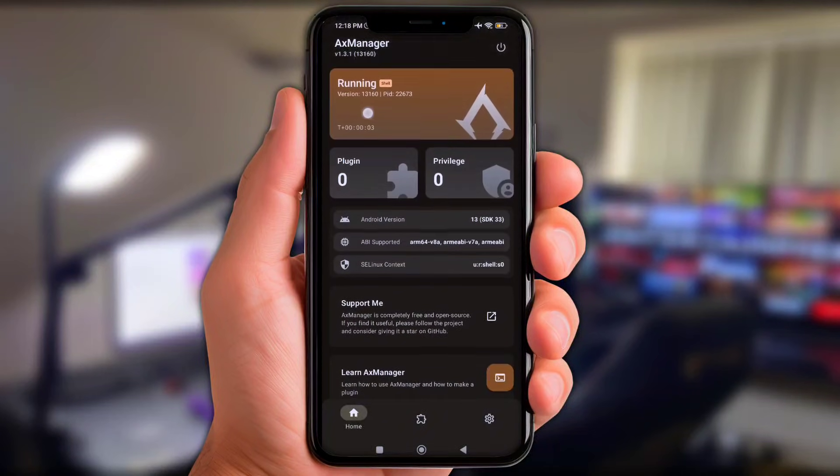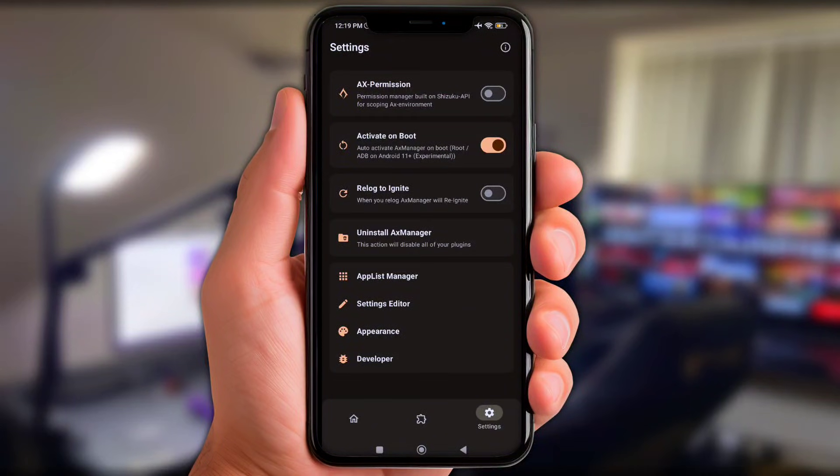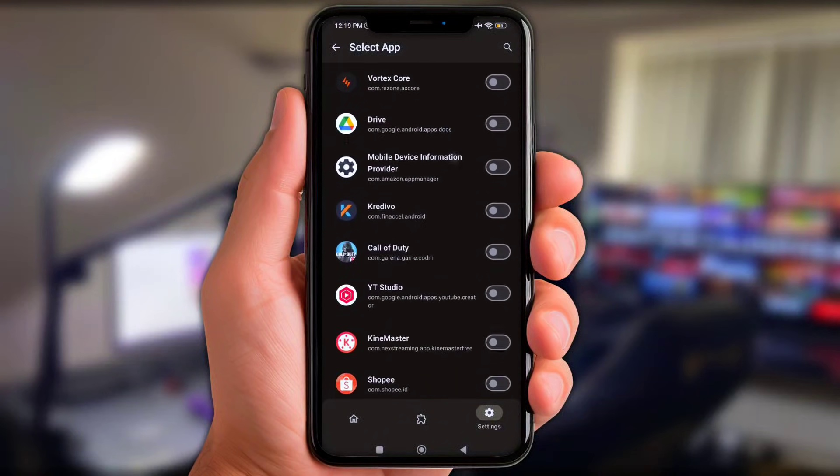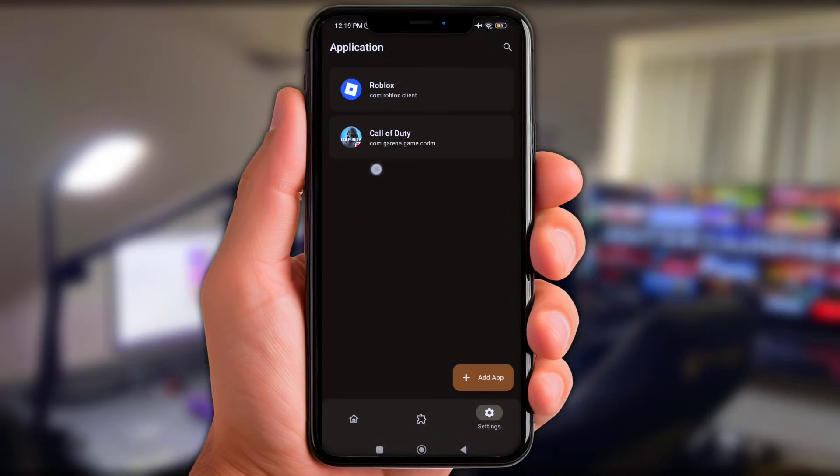Once AXE Manager is running, click the settings button at the bottom. Next, tap 'App List Manager' and add any game you want to boost. Once you've added them, tap the plugin option.